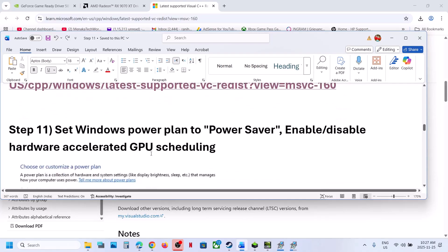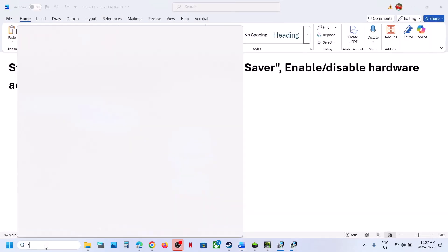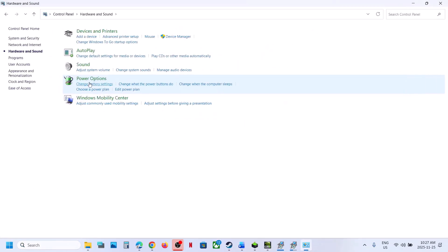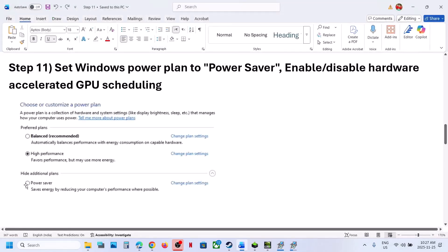Still not working? The next step is to try Power Saver mode. Type 'control panel' in the Windows search box, click Control Panel, go to Hardware and Sound, then Power Options. If you see Power Saver, select it and relaunch the game to check. You can also try switching from Balanced to High Performance, but first try Power Saver.